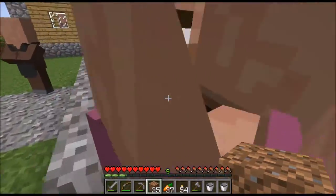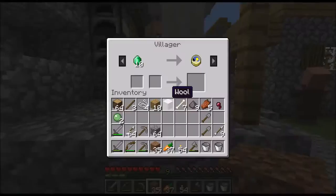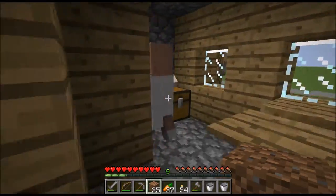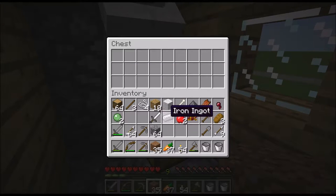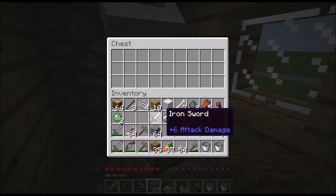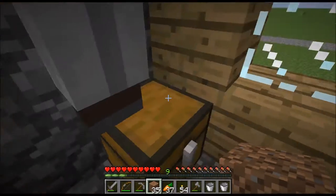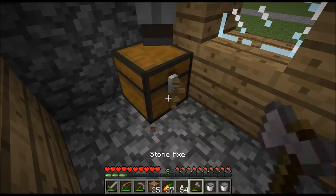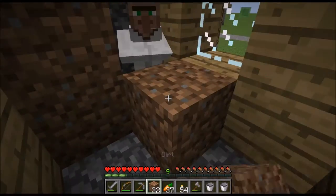I don't want to go to the Nether to get gold for golden apples because I would prefer — wait, we haven't explored this yet? How come? Oh, I see that we have an iron ingot, so that means we might be able to do the obsidian glitch with the tripwire. Anyway, like I said, I don't want to have to go to the Nether to acquire some more gold so I can make golden apples.